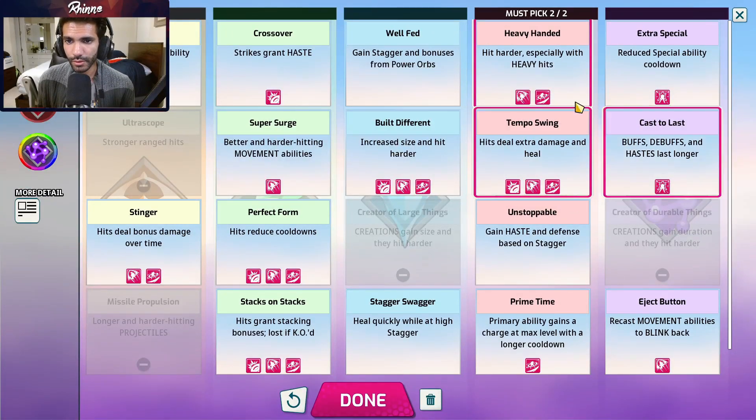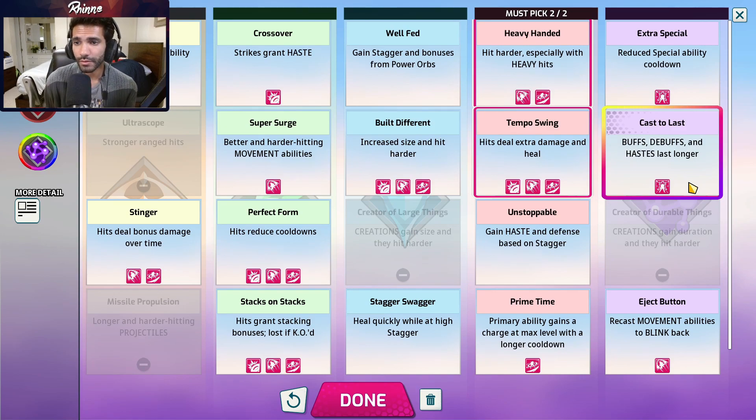Next up is X, who always runs the same build with no exceptions. You are forced to take the two reds that give you damage, so you go those two reds — very rarely have I seen anyone go prime time instead. Then cast to last, which increases your ult by 75% so you just sit there and left click people. You can actually solo people during your ult without even using a skill, which is ridiculous. If you're not running cast to last his ult doesn't have the ability to kill people, so always run cast to last.